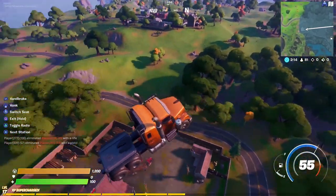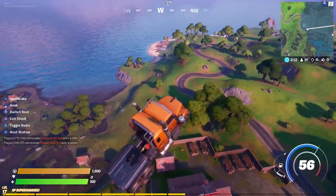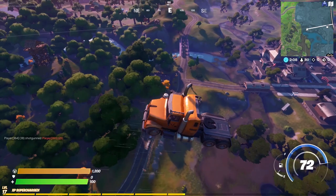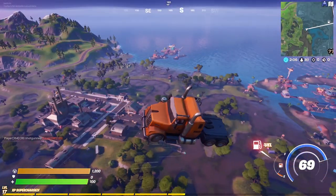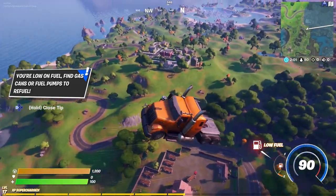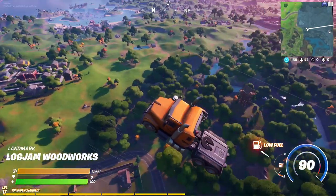I'm gonna recommend you to fill that truck with the maximum fuel, and then you will be able to fly the truck anywhere you want. And even if the fuel is completely gone and empty, you can still stay up in the air with the truck with this glitch.